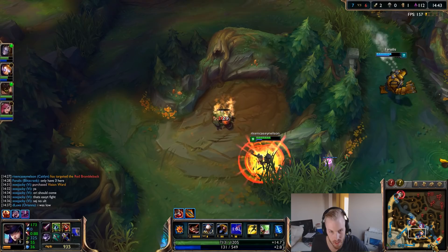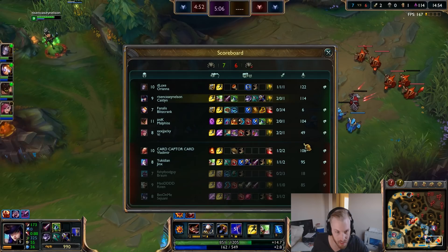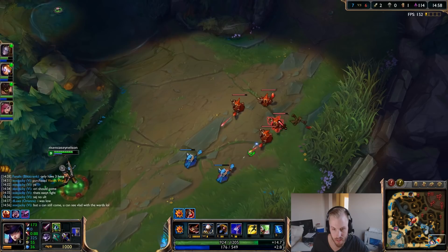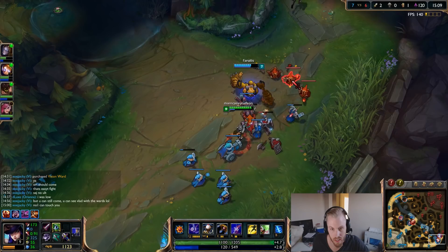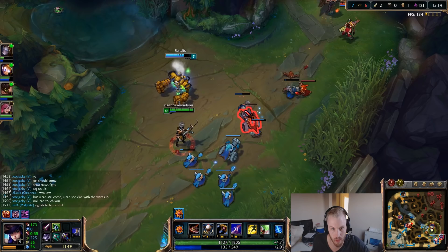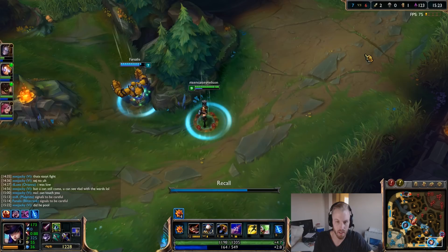I'm going to get in the bush to get my passive stacks up faster. Got the red buff — popping a pot because I think I'm going to be playing a little longer. I still have enough for Infinity Edge now. We'll grab boots after. I want to push this and get some damage on the tower.